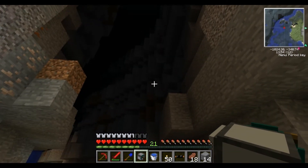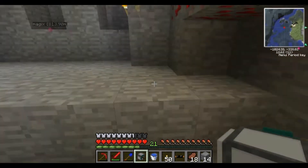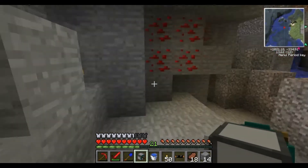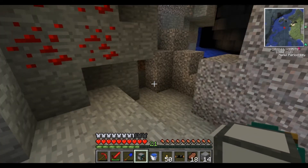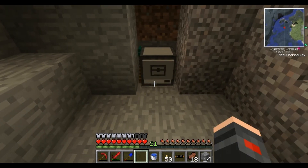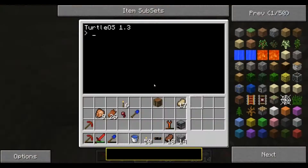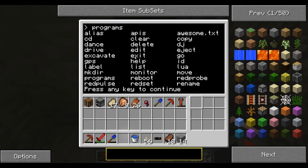We are down in our scary ravine that we have not explored yet. I'm going to show you what I'm going to be using this for the most while I set up my quarry for the next video. Actually I should probably do power next, and then we'll get to the quarry and the pipes. Basically you place your mining turtle down, go in, and it says 'turtle OS' — then you type in 'programs' and hit enter to get a list of programs.